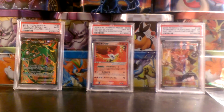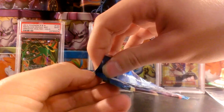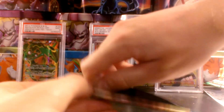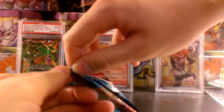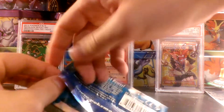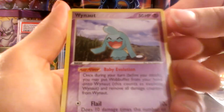Now onto the last pack — EX Power Keepers. I love this set. EX series packs are always hard to come by. These EX series sets come with EX cards and Gold Star cards. It would be just epic to pull a Gold Star on camera. I've never pulled an EX out of an EX series booster pack — I've opened up a ton of them but I've never actually pulled one, which is kind of crazy. Let's see if we can break that streak right here.